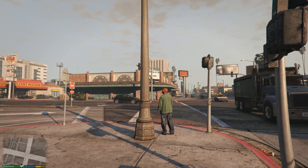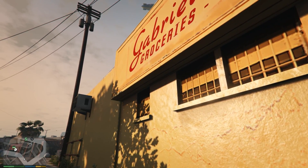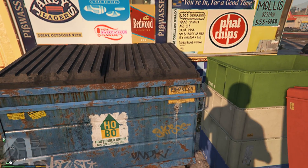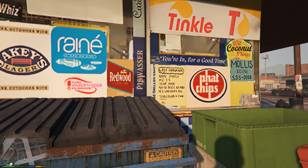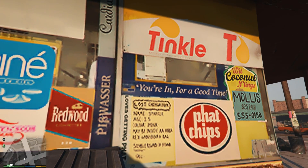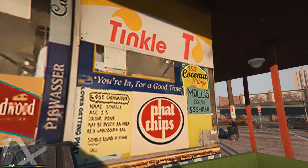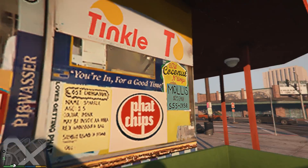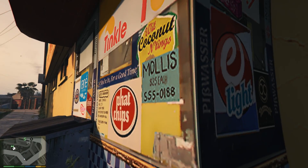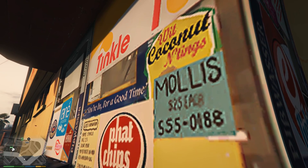I just want the game to run smooth — if it runs smooth, I'm happy. I could sacrifice a little quality if it means smooth gameplay. Look at the quality on that, it's so realistic — you can almost read what that says. I can read 'fat chips' and 'coconut'. I wonder what happens if you dial that number — you're in for a good time.